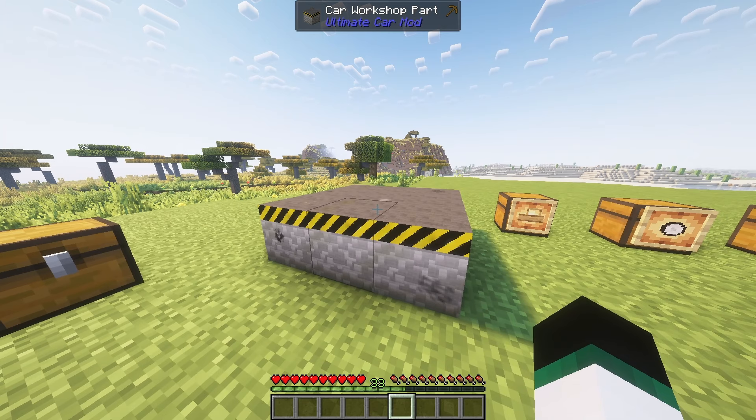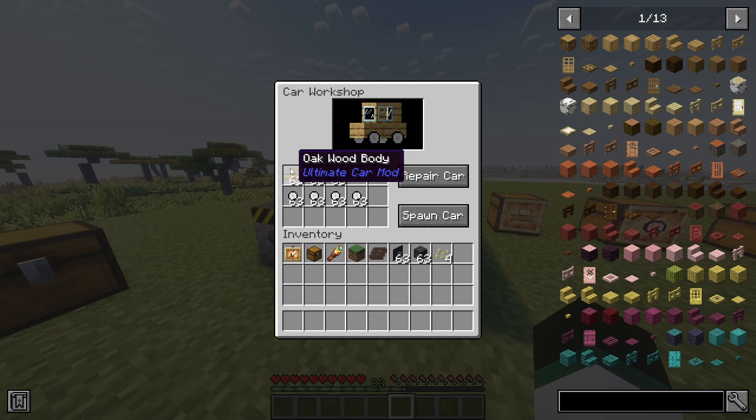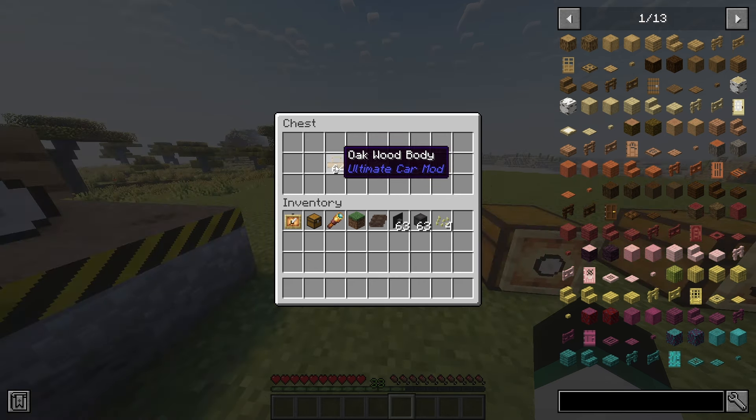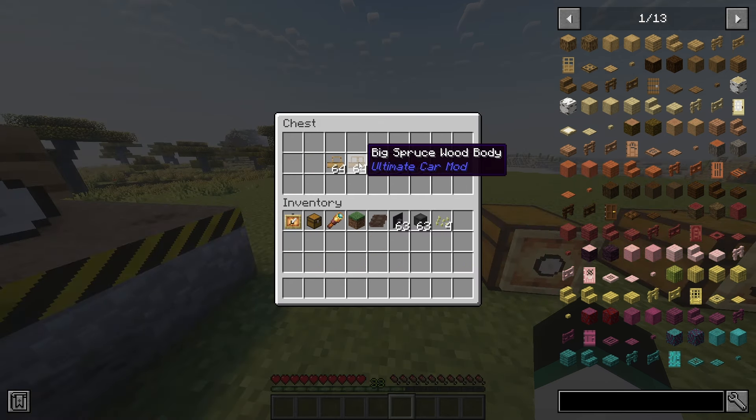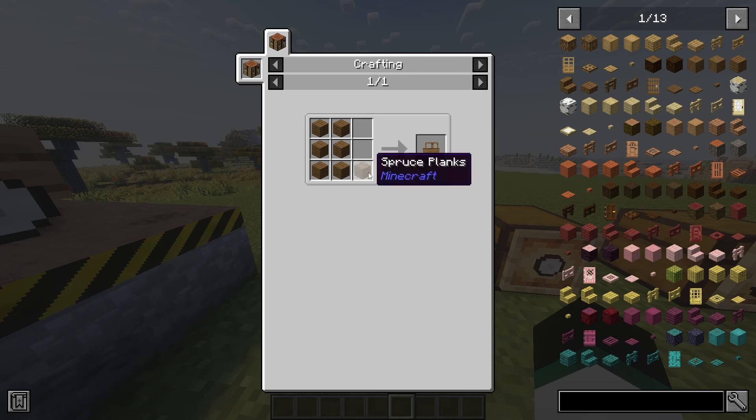To use the workshop, right click on it. As the base of your car you need a body. There are five different types of bodies: the wooden body, available in all wood types; the big wooden body; the transporter body; the SUV body; and the sports car body.